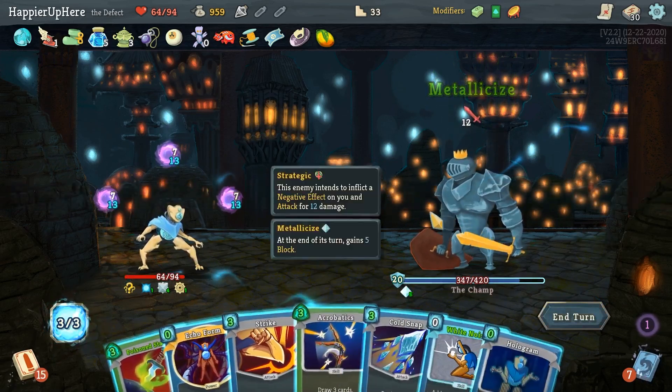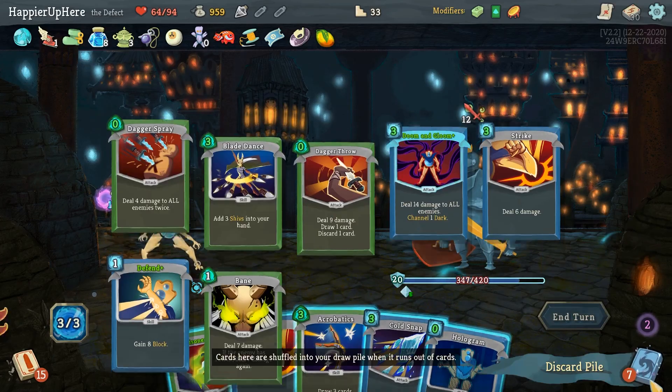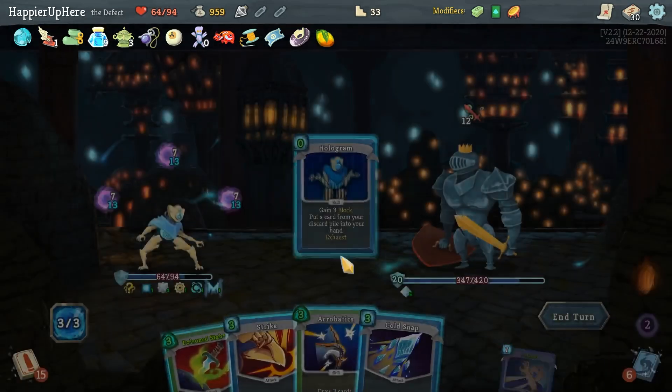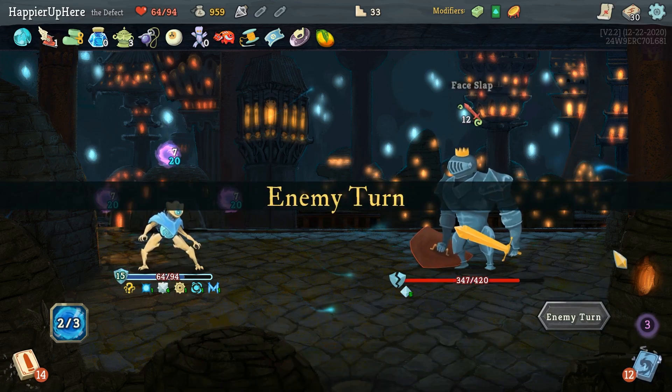I just need to make sure I draw good defensive cards. Free Echo Form is amazing — White Noise gives me A Thousand Cuts. Hologram — I only have seven energy, so I can just Hologram a defensive card to defend. I'm fully defended. Wasting two energy but what can you do.